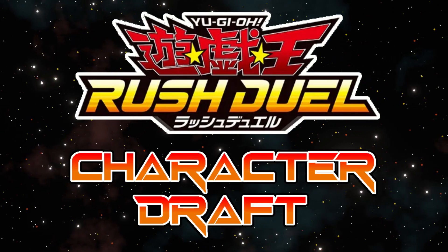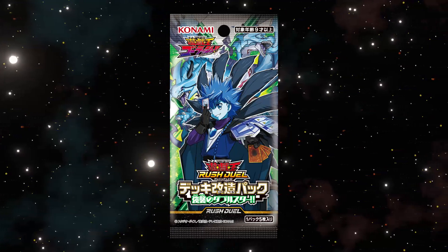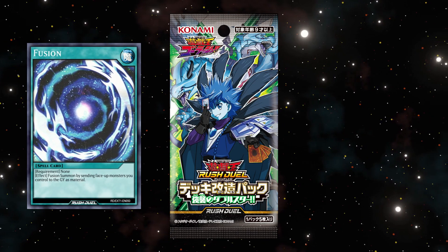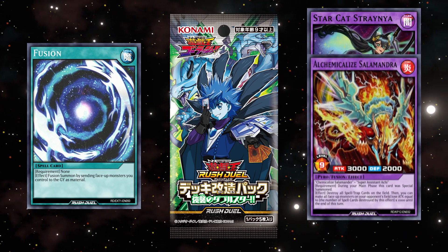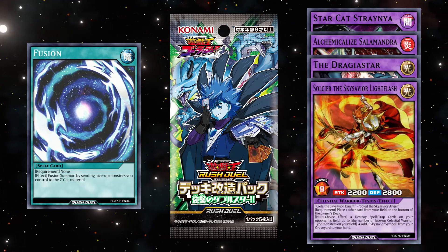Rush Duel Character Draft. Double Star of the Assault was released January 21st, 2023, and has a strong focus on fusion monsters, with new cat fusions, pyro fusions, dragon fusions, and a new fusion archetype: sky saviors. This set introduces two new anime characters.